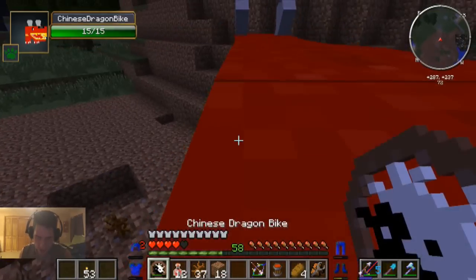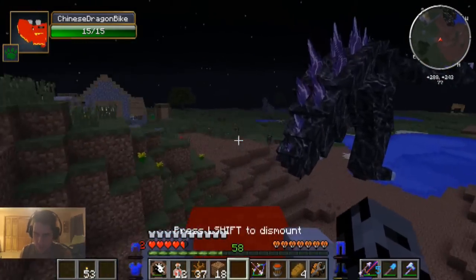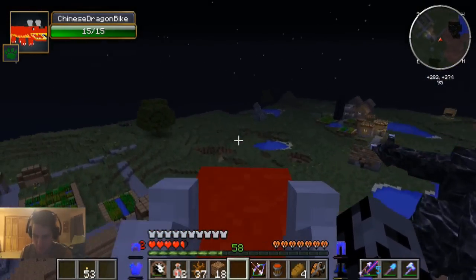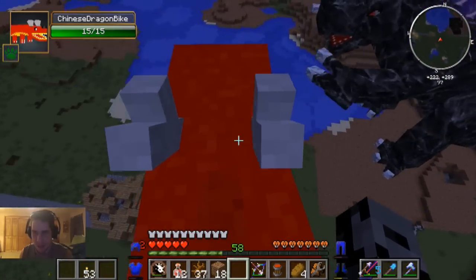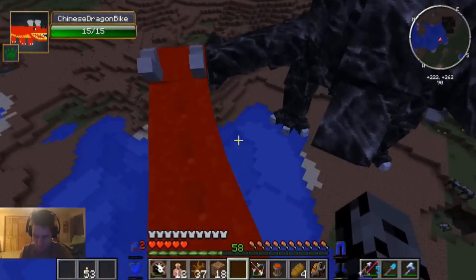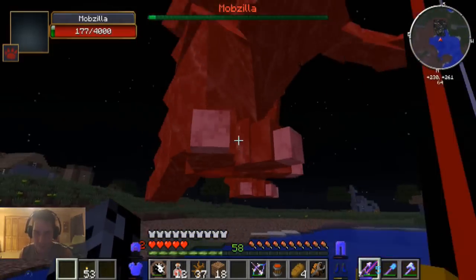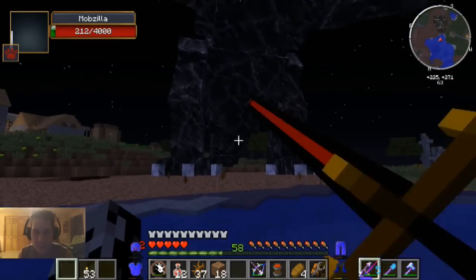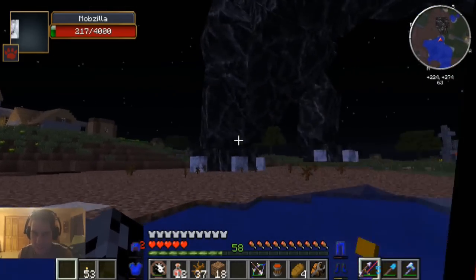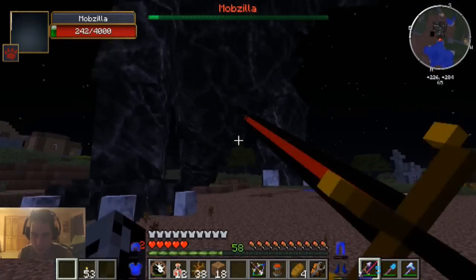Shiny dragon - bring me over there, we gotta finish him now! I'm gonna drop myself into the water and switch weapons. We gotta finish him - he hit me like five times in a row before, that was almost the end of me again. This ending is so insane, I've never had such an intense battle before in Minecraft.